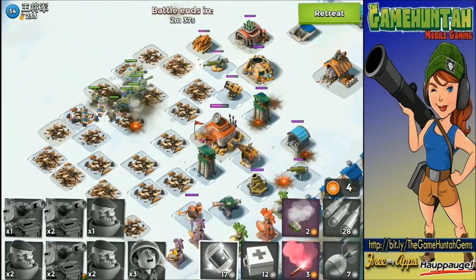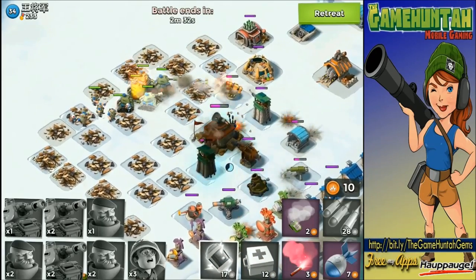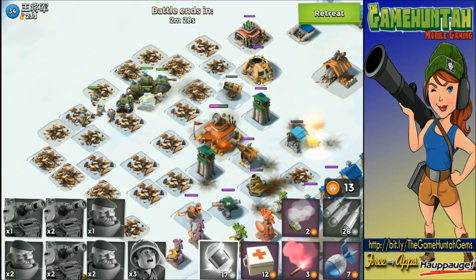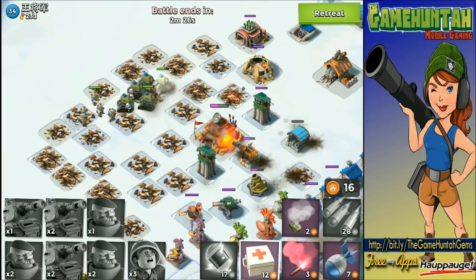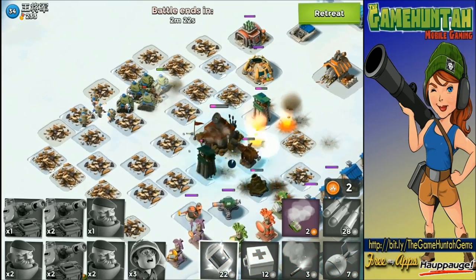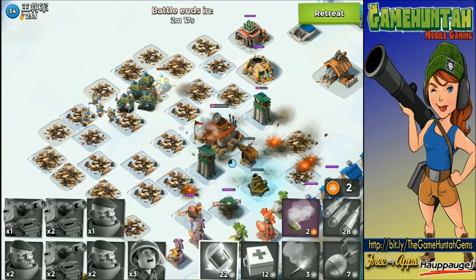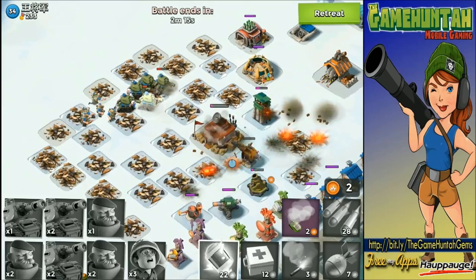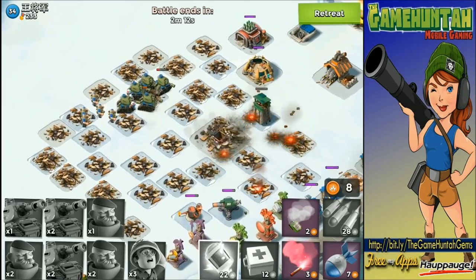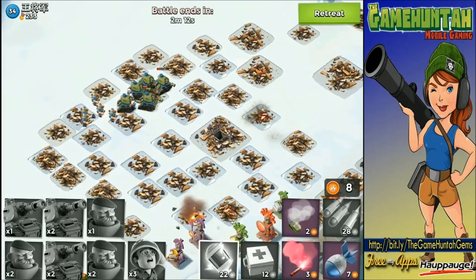That medic looks like a Koopa Trooper from Mario Bros! Okay, we're in trouble — that boom cannon could be an issue. Let's see if we can bring down the Headquarter before it wakes up, otherwise we are in big trouble. I've got enough energy — beautiful! Use it to shut down the boom cannon. My units are going to be capable of bringing down the Headquarters. The Grenadiers are doing a really good supporting role — I like it. The range they have is just ridiculous.